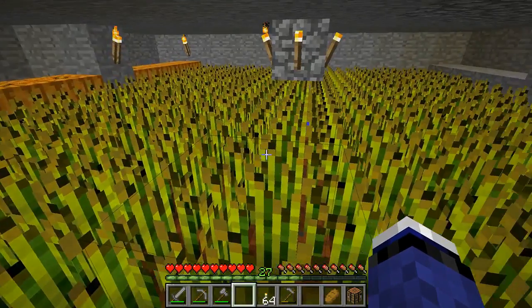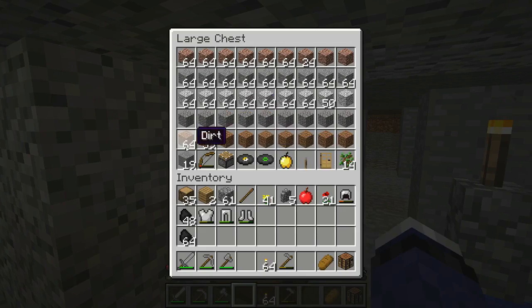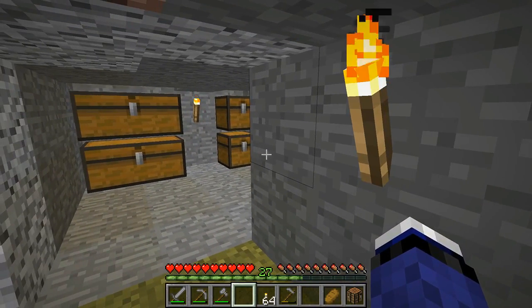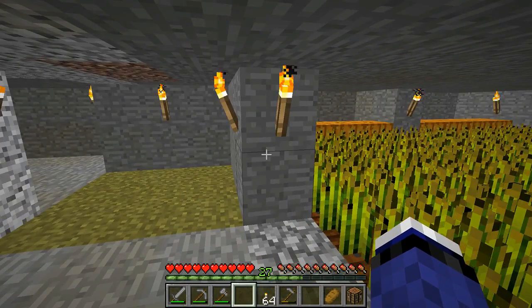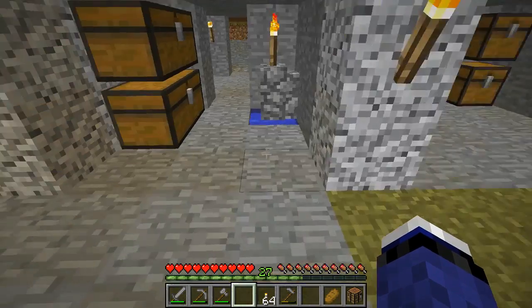I told you guys about the pumpkins, we have our farm. I found another dungeon — this was a spider dungeon. It's kind of crazy how I found it: I was looking for dirt, and I was in this ravine and I looked up and saw cobblestone — that dark area at the top of the ravine was not me. Then I saw mossy cobblestone and realized there's a spawner up there, so I just towered up and got the spider spawner. That was nice.